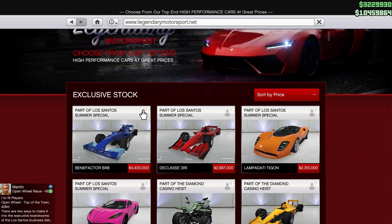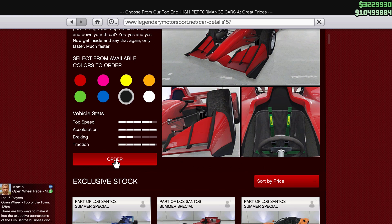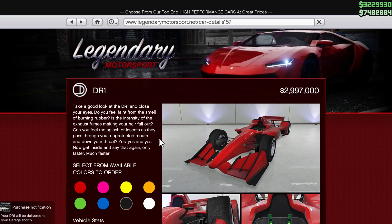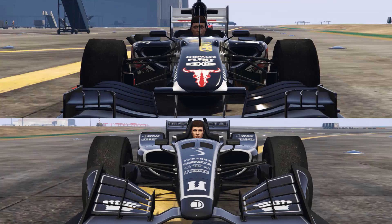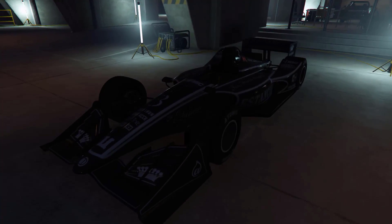Hello everyone and welcome back to a brand new content update to GTA Online. In this video we're going to be taking a look at the Benefactor BR8 and the Declasse DR1 — two open wheel class cars added as part of the summer content update.